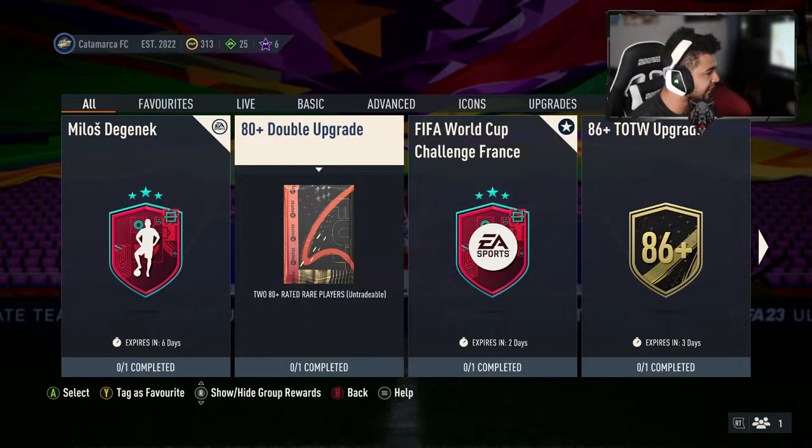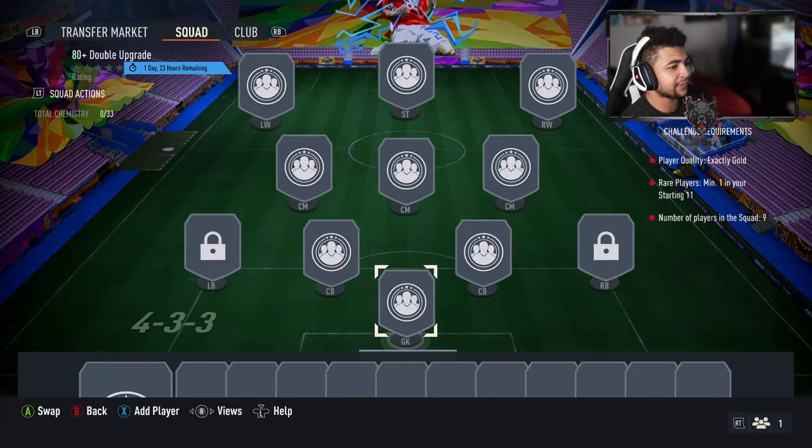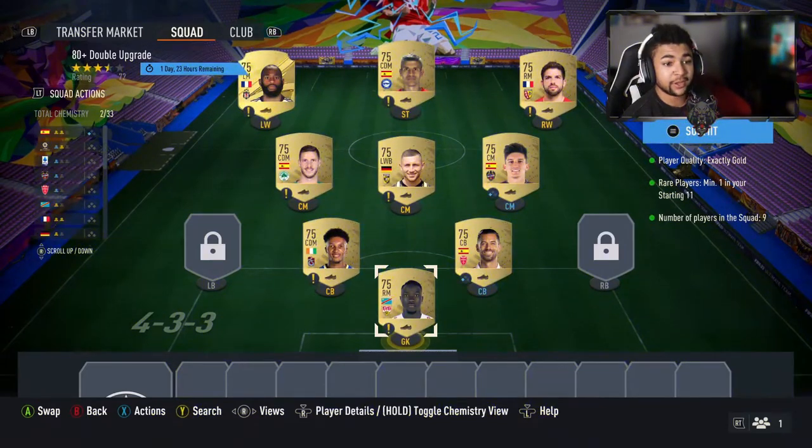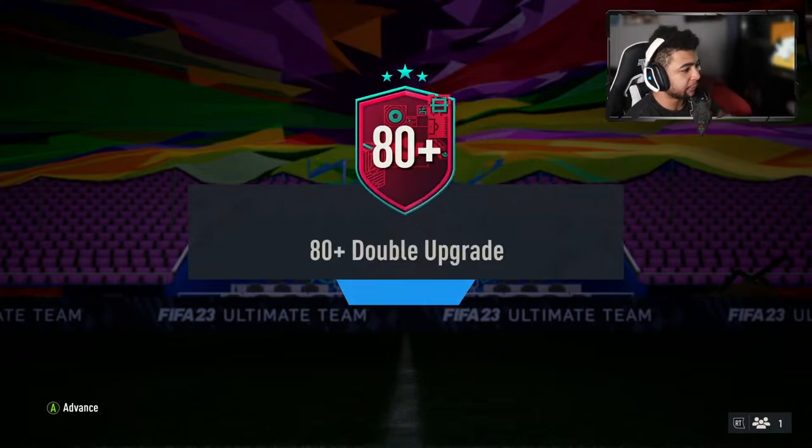And then the last SBC we're going to look at today is the 80-plus double upgrade, which is full. So exactly gold and rare players, minimum 1. I'm going to quickly do this off camera and catch you guys back when it's been submitted. Right then guys, this is what I've put into it — all just fodder from the club. Let's see what we get from this pack. I'll be opening that at the end of the video.